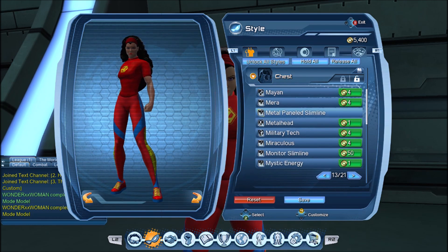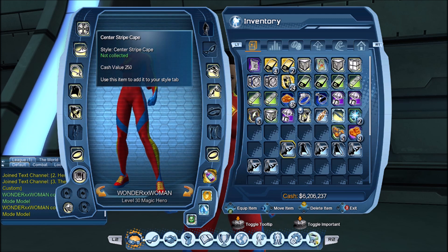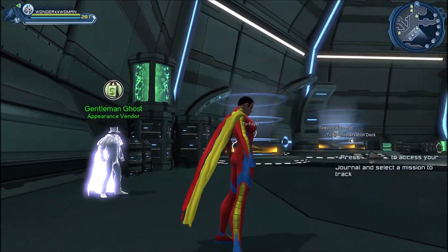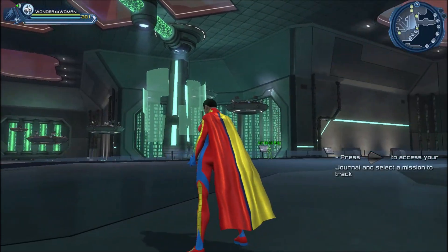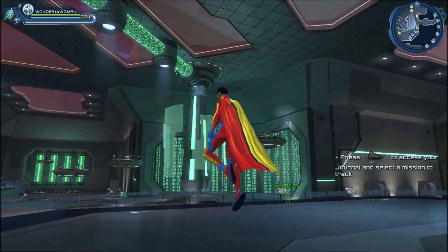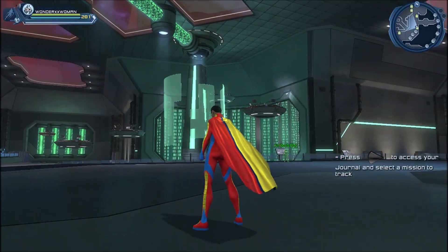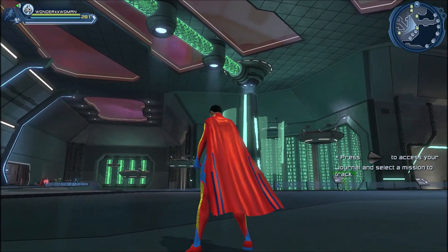I changed the hairstyle because we do have a few new capes, so let's take a look at those. I gave three colors to the cape so you can see what it looks like. They seem to have tweaked the physics of the cape a little bit. We have the Striped cape — you can see there are a few color lines on it.